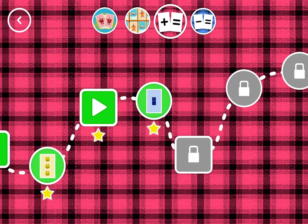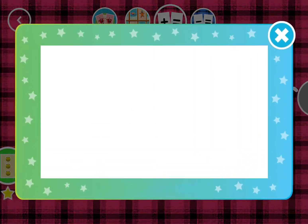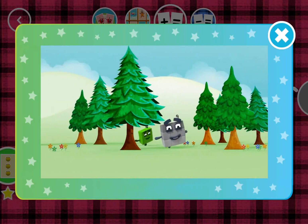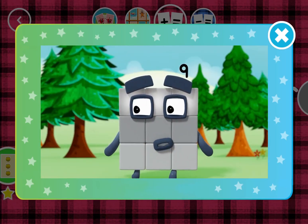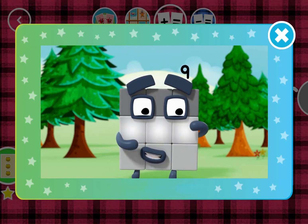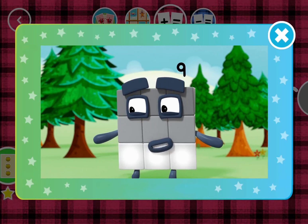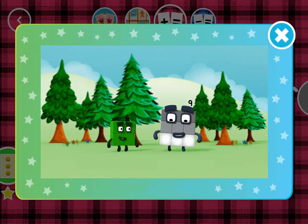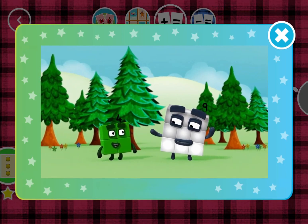You've earned a star! You've unlocked a new number! One, two, three — three blocks in my first row. One, two, three — three blocks in my second row. One, two, three — three blocks in my third row. Three rows of three combine. As you can see, three rows of three make nine!